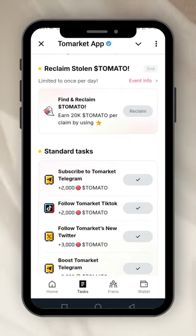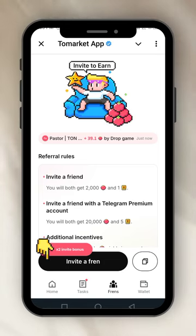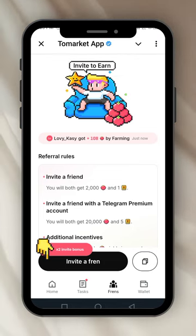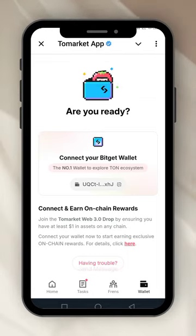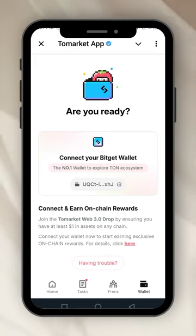The next thing is Friends — this is where you copy your invite link and invite your friends to earn more Tomato. Then down here is the Wallet — they use Bitget Wallet, so I connected my Bitget wallet. There was a separate airdrop for that. They say you should ensure you have at least one dollar in assets on any chain. We've done that.